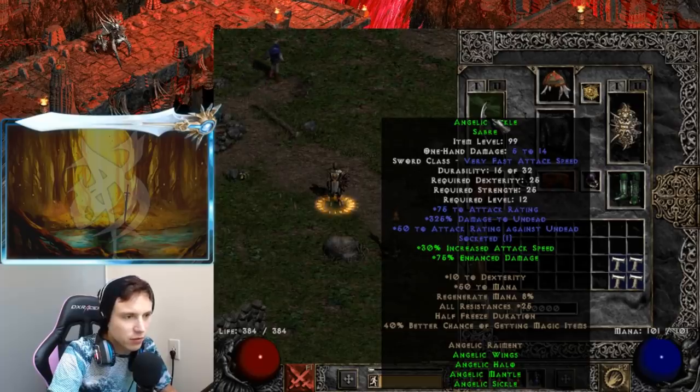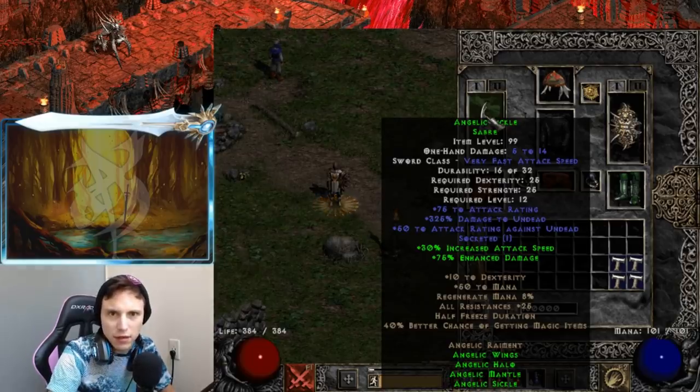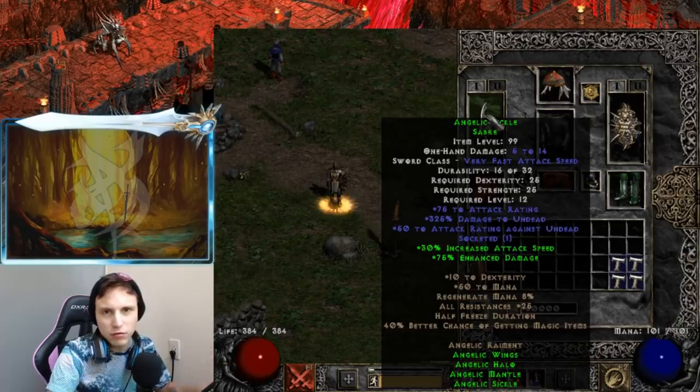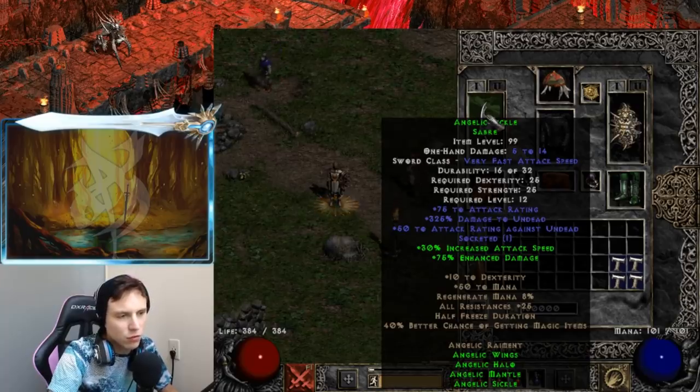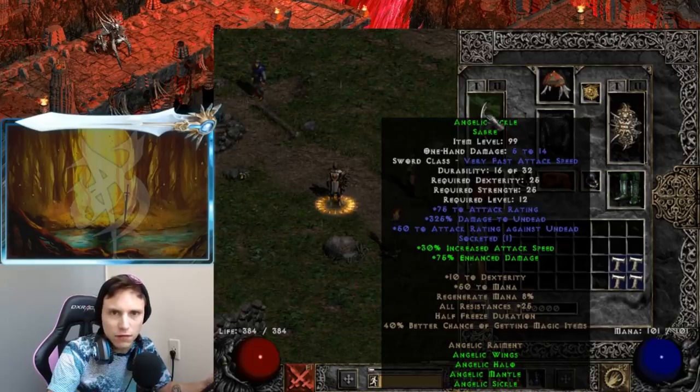I'm going to be using the angelic set build with a holy fire paladin. I'm going to go into a little more detail about things I think would be possible in Diablo 2 — what could be and what it is right now. I think a lot of these builds and set items in Diablo 2 would go to better use and more people would use them if there wasn't such a thing as rushing or power leveling a character.